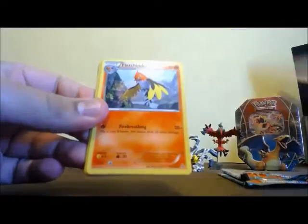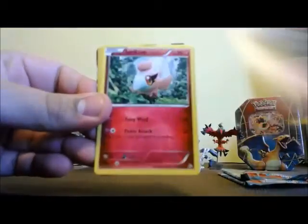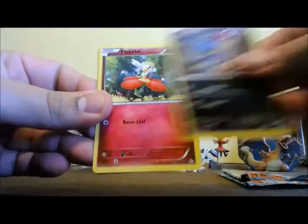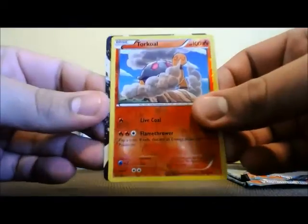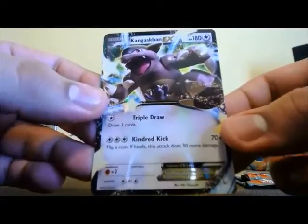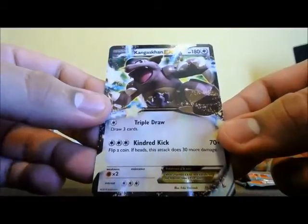Moving on to the Flash Fire pack now. I've opened a lot of Flash Fire. Got an Ultra Wall, Fletchner, Luxio, Esper, got a Spritzy, Litleo, Sneasel, we got a Flabebe, Torkel. And, ooh, we got a nice one coming up. It is Kangaskhan EX. Really nice. Not only did we get a Blastoise EX, but now I've got a Kangaskhan EX to go with the 10. Great pack there.